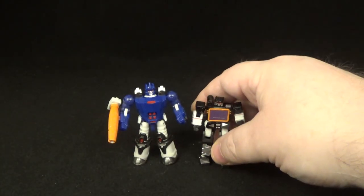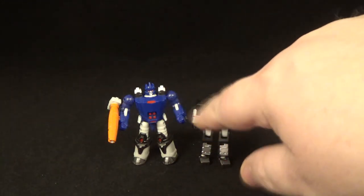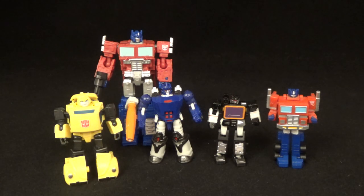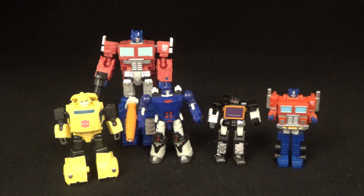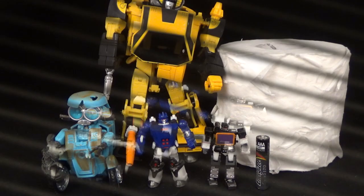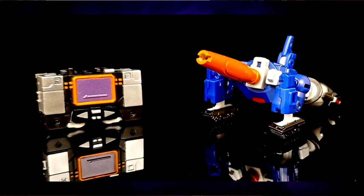There you go — that is the articulation and sculpt work of Galvatron and Sound Blaster from Dr. Wu. He's a good size — both of them are really tiny. There they are next to the World's Smallest Transformer Optimus Prime, the New Age Bumblebee, and the Kingdom Optimus Prime, just to show a difference in scale. There they are next to Scalpel for more scale reference, and next to a triple-A battery and some other items for even more scale.